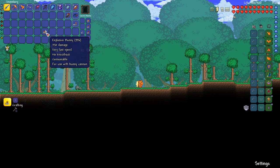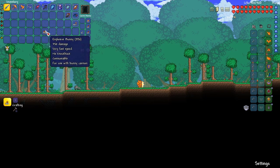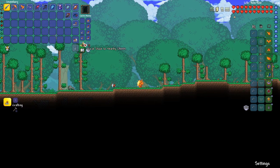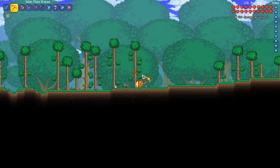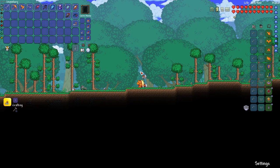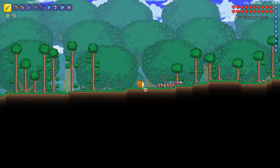In the latest update they changed how explosive bunnies work. Before these were only ammo, but now you can place them down on the ground as a critter, and when anything deals contact damage to them they explode. My thought is if I'm able to stack a bunch of these in one place, maybe I'll be able to one-shot bosses with them.